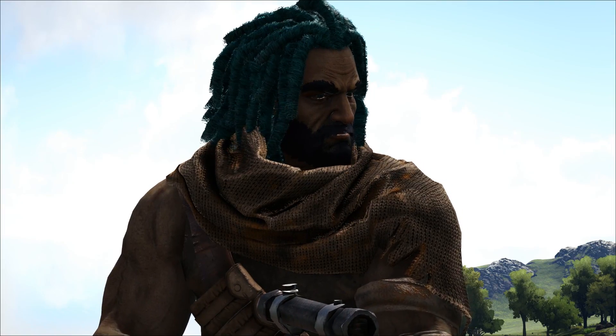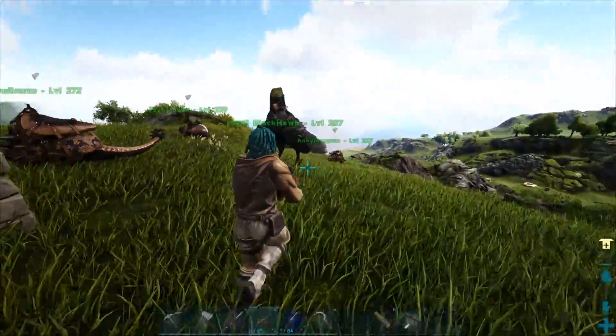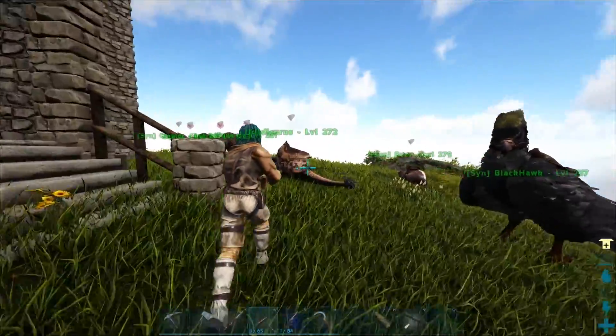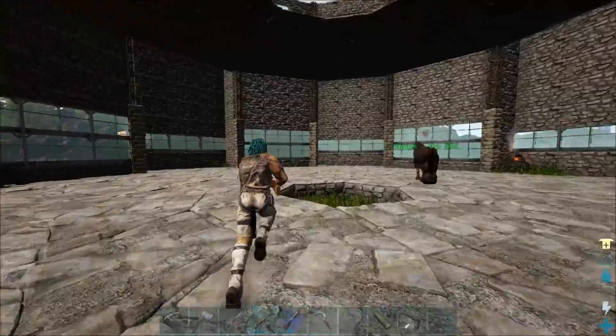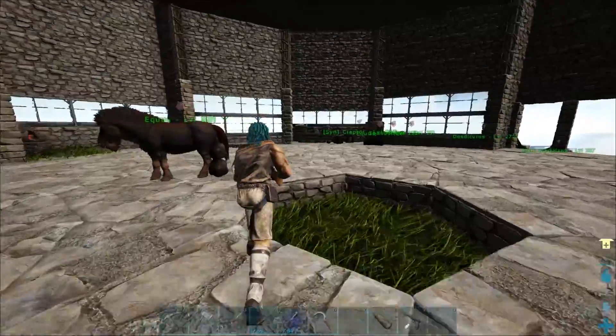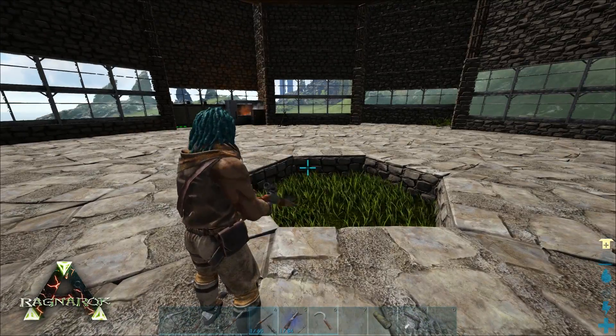Hey guys, welcome back to a brand new episode of Ark here on our Cluster series, and today we're going to be heading over to Extinction. We're going to be bringing our Dodik and our Argy, and we're just going to head over and try to collect up a little bit of element dust. I want an elevator in here, the triangle thing I talked about in the last episode.